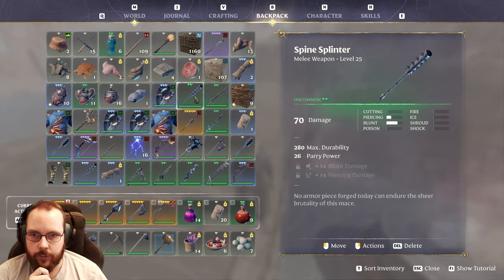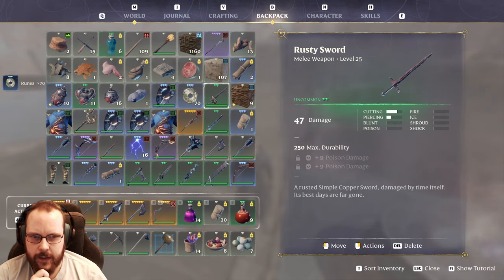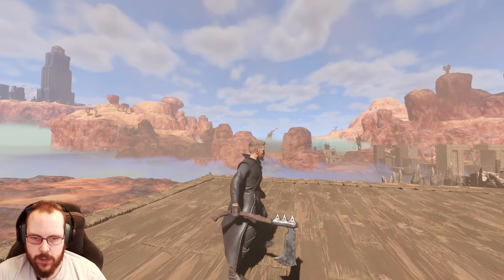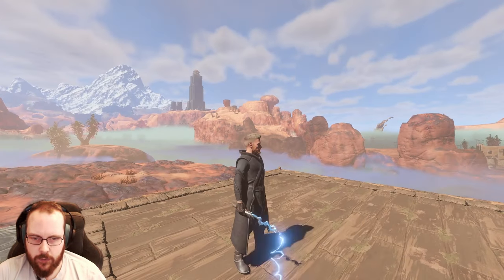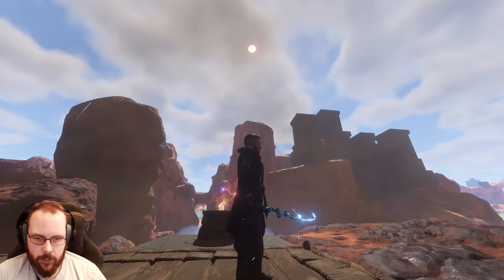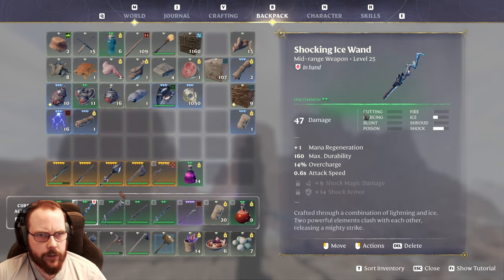Let's have a look, see what we've gotten. Now this rusty sword — I kind of like that in legendary, that would be something. Let's have a look — this is the hatchet. Now that looks nice, I would like that in legendary. And ooh, that's a cool looking wand — yes, I would very much like that in legendary too. Shocking ice wand — I do believe I've gotten that in epic at some point.